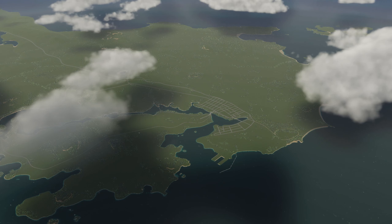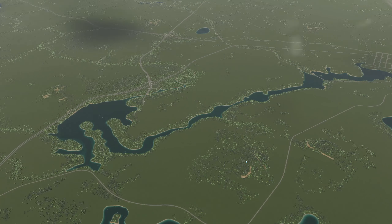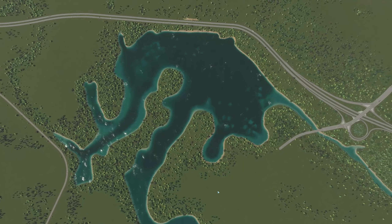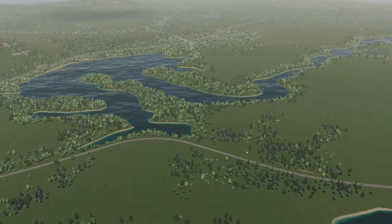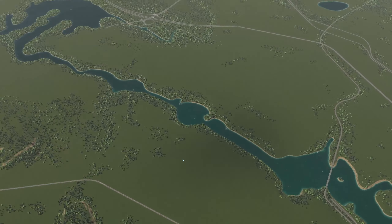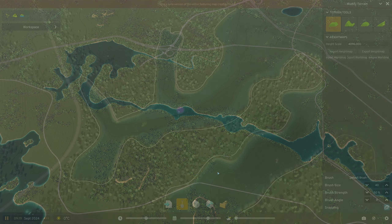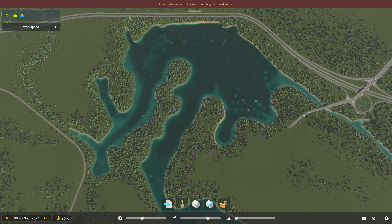Before we wrap up, I want to quickly highlight a few other details I have included in the map. This canal here is known as the Gorge, and this larger water body is called Portage Inlet. These are a couple of very important water bodies within Victoria. These waters were important to the First Nations that inhabited the area prior to European settlement — culturally and spiritually significant and used for foraging. Post settlement, the area became polluted with sewage and industrial waste; however, cleanup efforts since the 1990s have resulted in significant improvement in water quality. I did a lot of underwater terraforming to give a similar appearance to what we see on Google Earth.